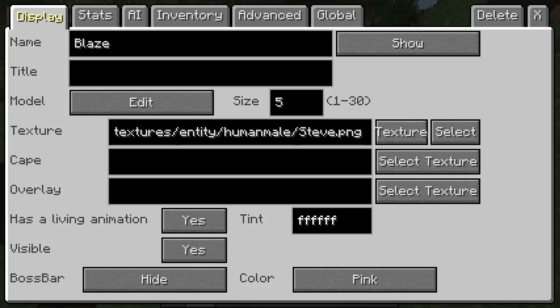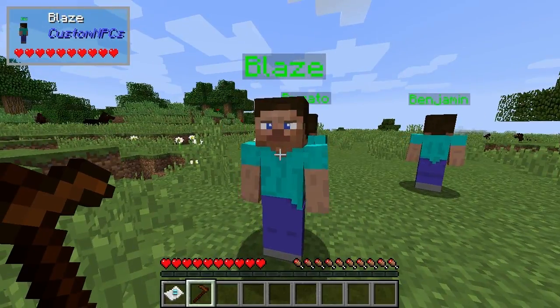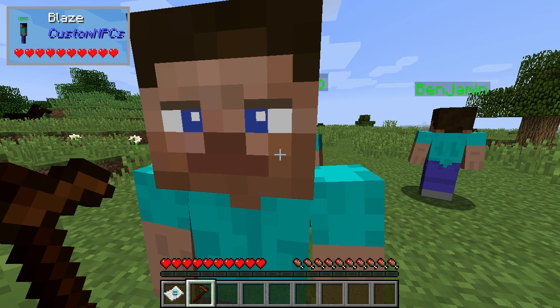What happens is you click on an individual — you click on it and you get an NPC here. They've got a blinking animation as well, which is pretty cool.